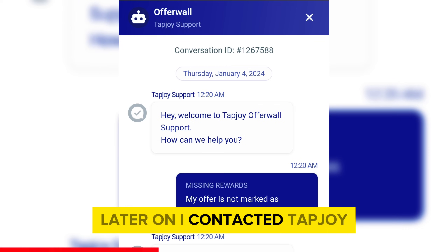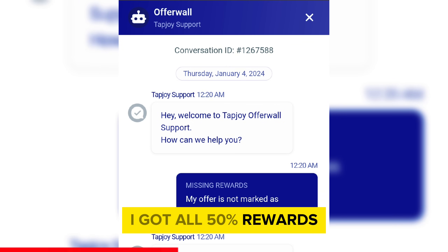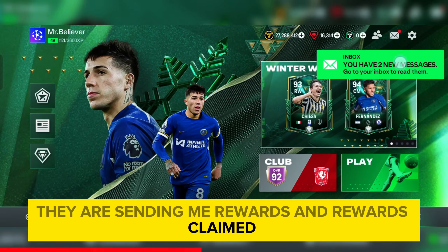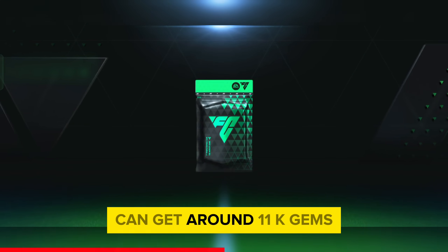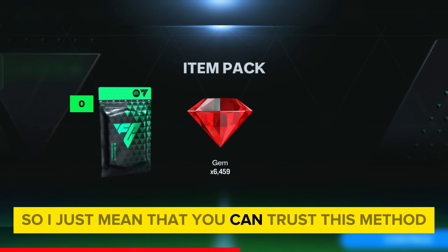Later I contacted Tapjoy, who gives rewards for completing missions, and finally I got 50% of my rewards. If you don't believe it, there is a mail from Tapjoy confirming they are sending my rewards. Still, 50% of rewards are remaining — around 11k gems — and I have contacted them. I just mean that you can trust this method.